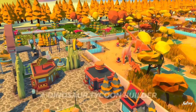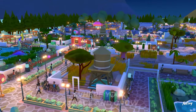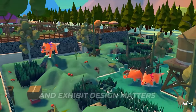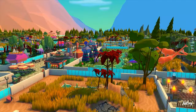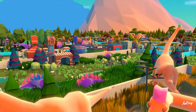Parkasaurus is a dinosaur tycoon management game which sees you build up your very own little dino park — just like the one in that big movie franchise, but ideally without them running rampant throughout the entire globe. Parkasaurus sees you design small, cute dino exhibits for your guests, creating larger and more exciting exhibits to keep your guests coming back for more.